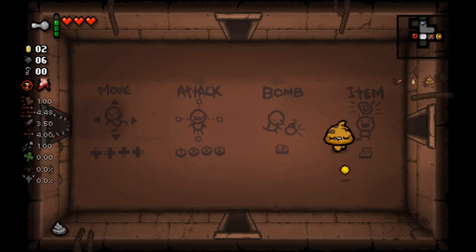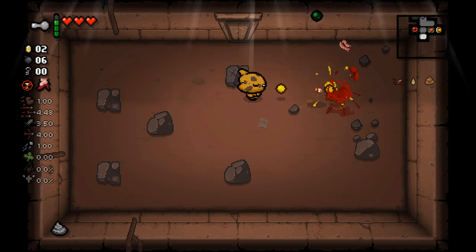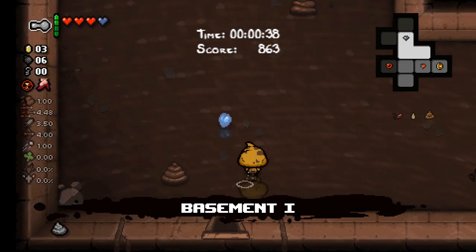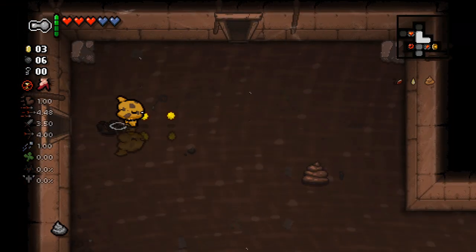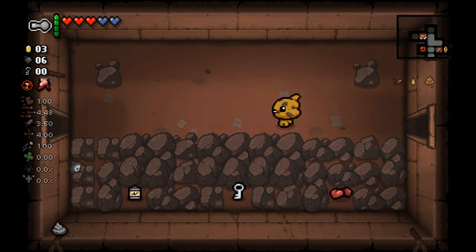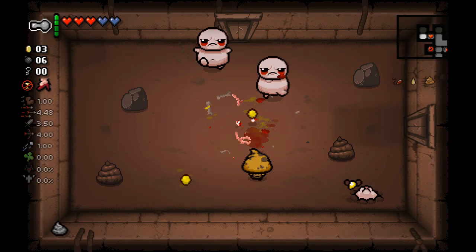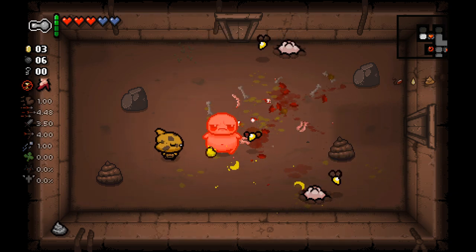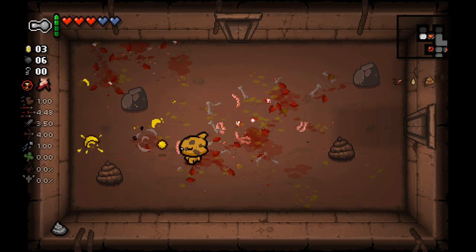I need to get that Peeler at some point to actually make a full Meat Boy, because there is an achievement for that. Similarly there is one for the Bandage Girl achievement, and that one's probably going to be a little trickier. Also it stays watery in these rooms — that's actually kind of neat. That might have changed for Repentance, because I could have sworn that effect goes away after you leave the room. It at least shows you how much you've used your item throughout the floor.